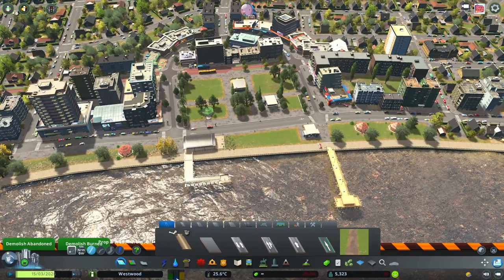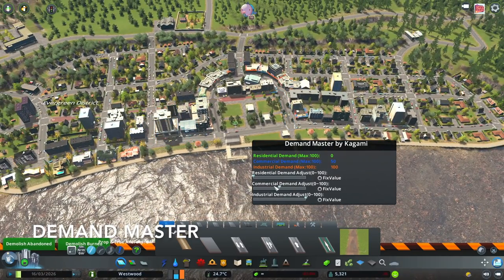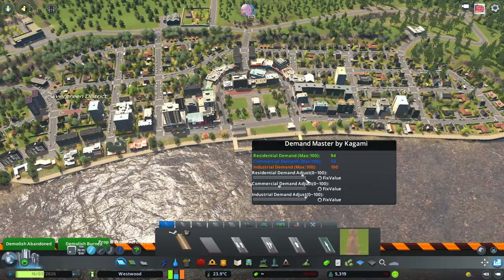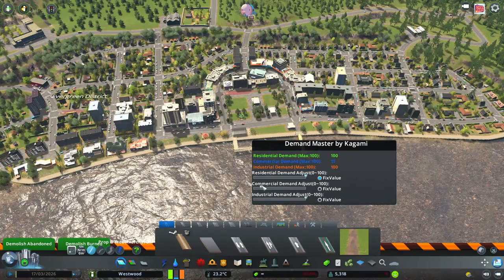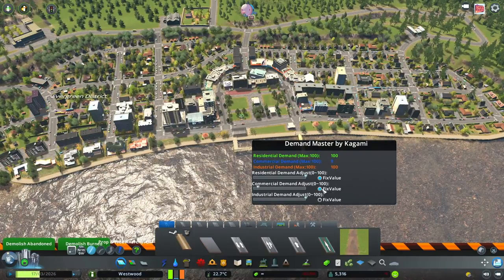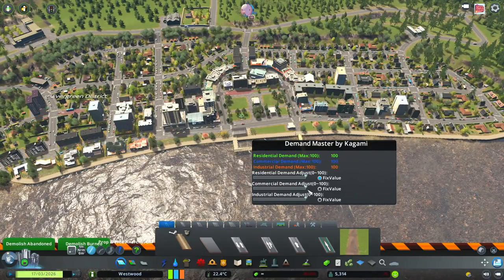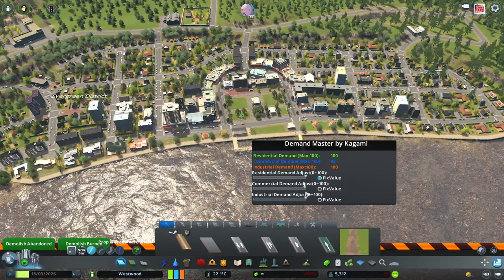Another really great one is the Demand Master. So if you have an issue in your city where no one is building, you can actually change the demand. You can see it moves up and down, and if you want to keep it at 100% demand, you can fix it into place. If you want no demand for commercial, you can lock it in or change it. But if you leave it without fixing the value, it will slowly change over time.